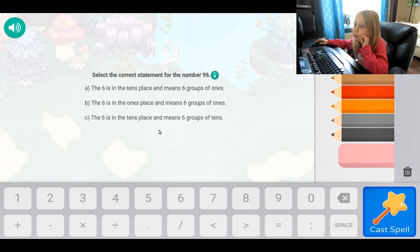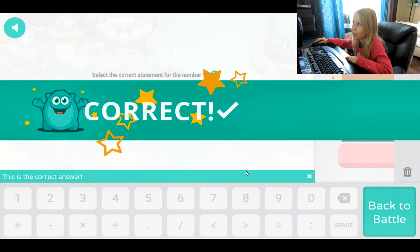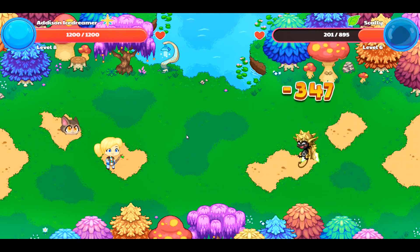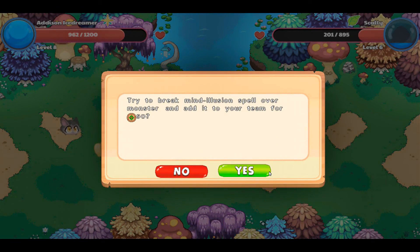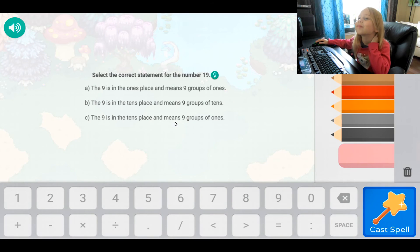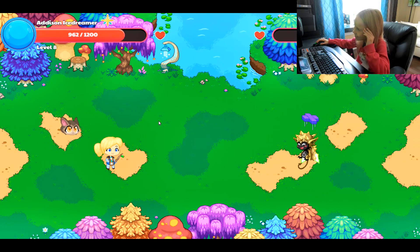Select the correct statement for the number 96: A — the six is in the tens place and means six groups of ones; B — the six is in the ones place and means six groups of ones; C — the six is in the tens place and means six groups of tens. It was number two, or B. Select the correct statement for the number 19: A — the nine is in the ones place and means nine groups of ones; B — the nine is in the tens place and means nine groups of tens; C — the nine is in the tens place and means nine groups of ones. It's letter A.